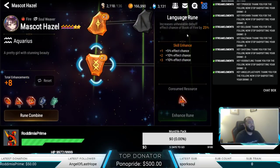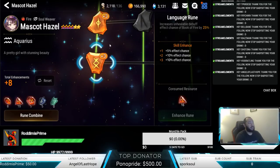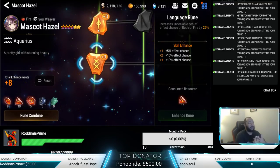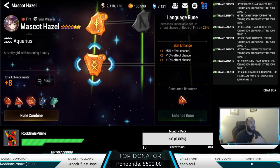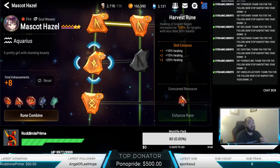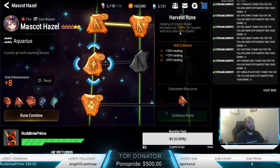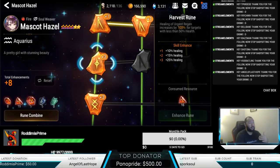Looking at our first kit here, what this does is increases the unhealable debuff chance by Book of Fire by 25%. When you max this out, it increases to a total of 25, which is super effective, especially for you guys who are going to be running Golem 11. Also, Harvest Rune's healing of Urgent Regen — which is one of her skills — increases by 100% for targets with less than 50% health, so it doubles the heal for her instant heal, which is really nice.